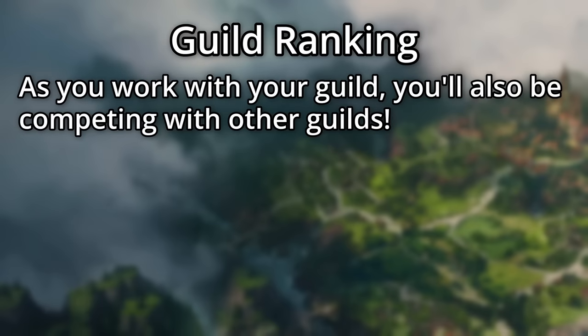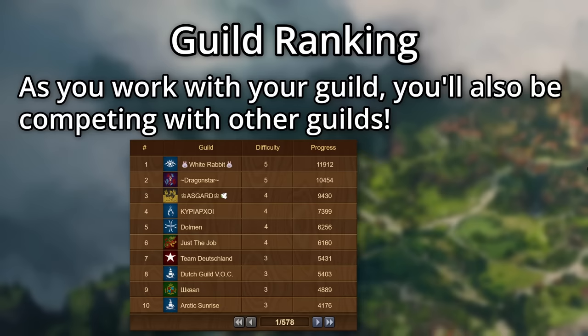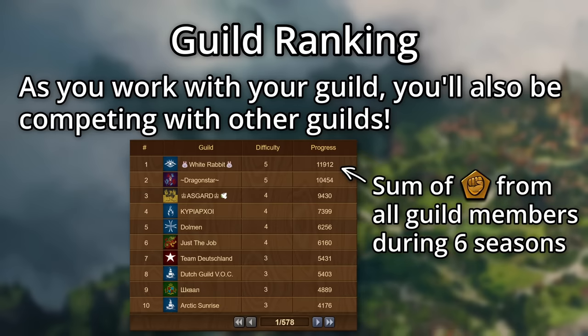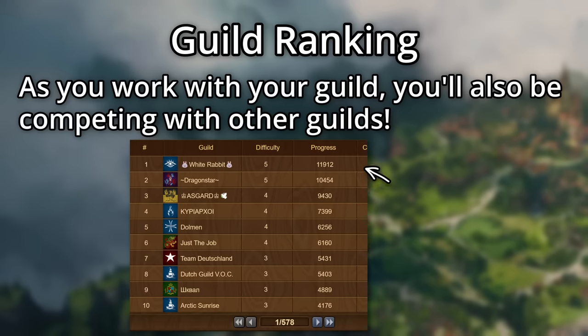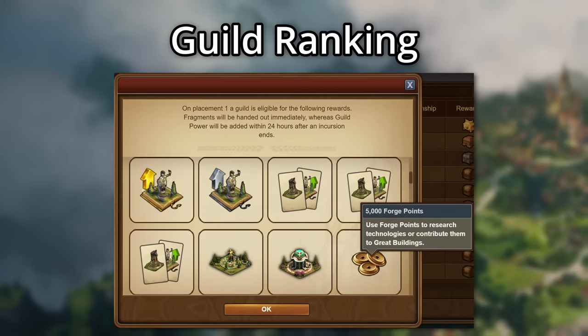As you work together with your guild to progress through the maps, you'll also be competing with other guilds. Your guild's ranking is based on the sum of the progress all guild members complete over the course of an entire championship — six seasons long, just like the guild battle rounds championships. At the end of the championship, you and your guild will receive rewards based on your placement, with the top rewards being very good indeed.